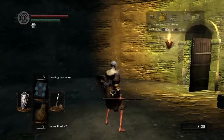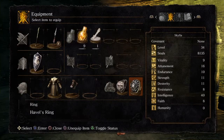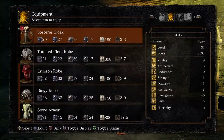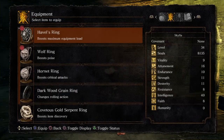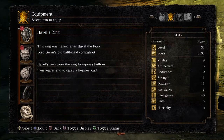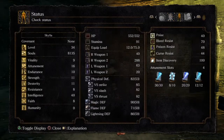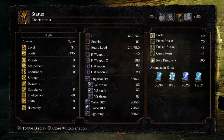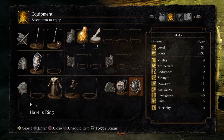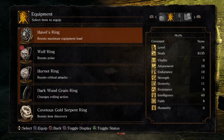You get Havel's Ring which is very, very good, and it's going to help us a lot. This is pretty much the reason why I came up here. Havel's Ring boosts the maximum equipment load — it boosts it about 50%. We're up at 75 now for equipment load, shown in the middle column, third column down from the top. If we unequip it, we're down to 50. So it adds an additional 25 points which is huge. Massive.